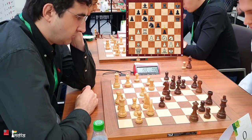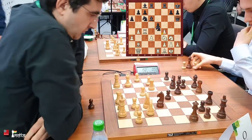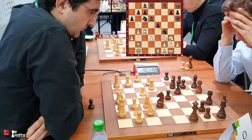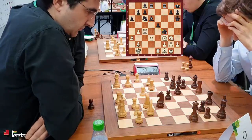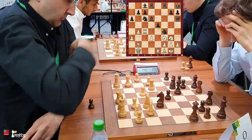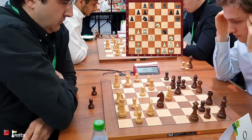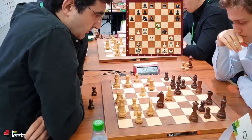Donchenko pushes his pawn to f4, but in doing so he has weakened the e4 square. The knight on g3 is very happy. Knight takes f4, and Kramnik is like — isn't the e5 pawn hanging? Suddenly, the rook on e1 has attacked the pawn.